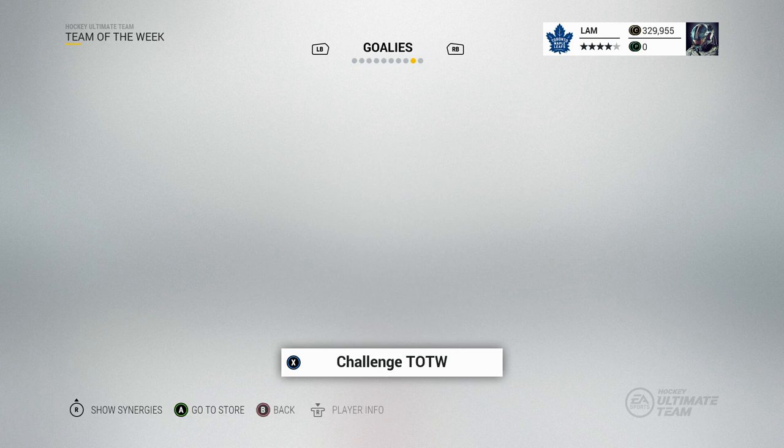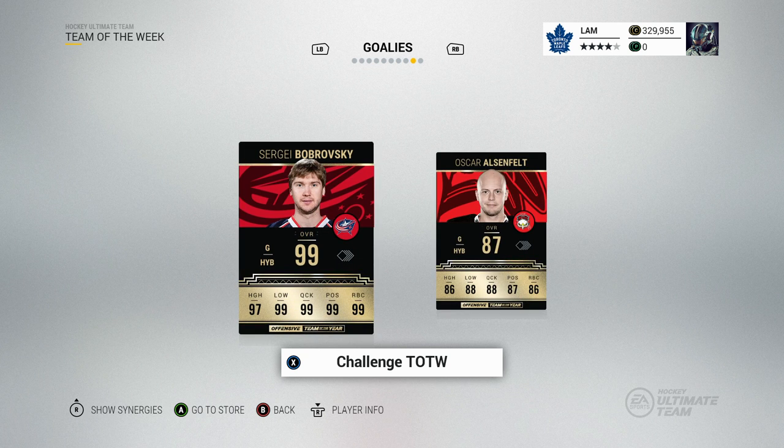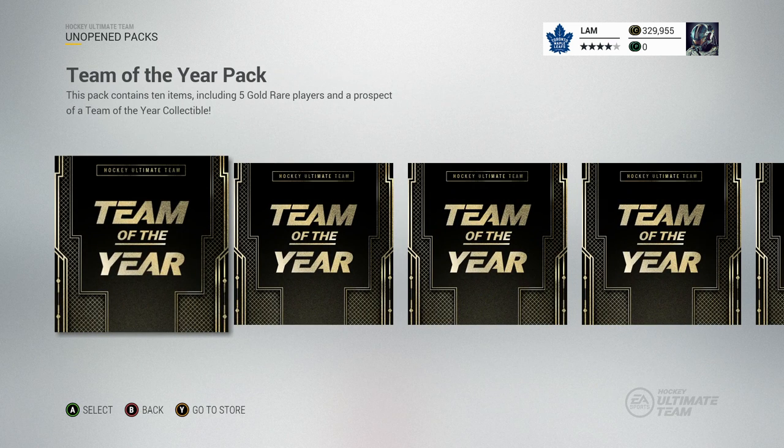Taking a look at the goalies as well — there's Sergei Bobrovsky and Oscar Elsenfeld. I purchased 10 of these 25k packs; each pack has five players and a prospect or a Team of the Year collectible. Those collectibles are going for about 60,000 each, so we have a chance of making our money back. Let's get these packs opened up.